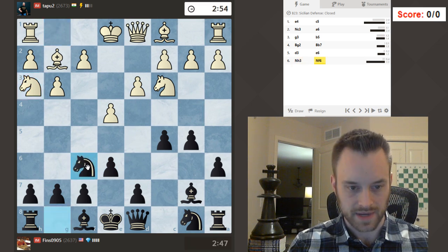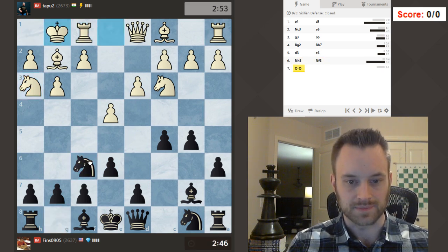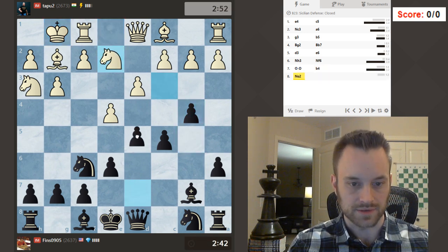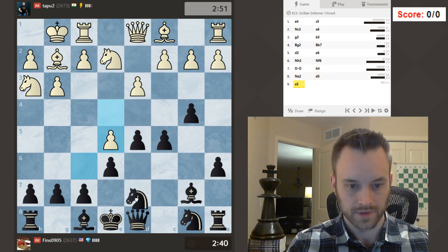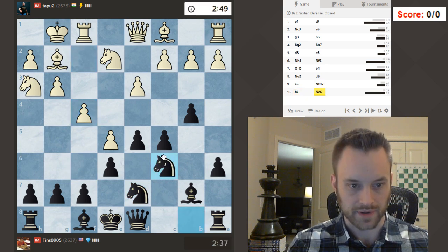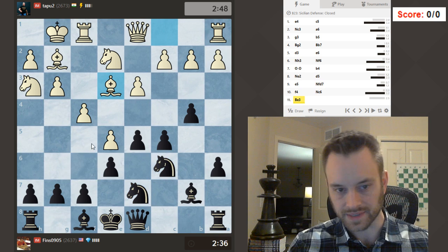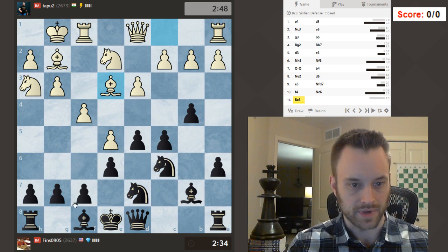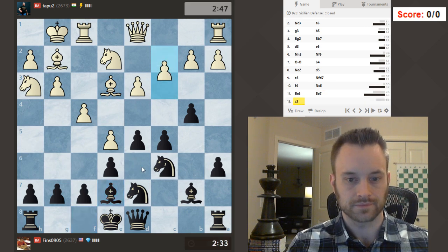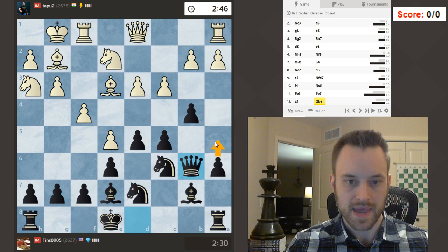Knight h3. Let's play knight f6. Expecting castles, and I'll play b4 now, see where that knight goes. Goes to e2. So let's go d5. High-rated opponent here, 2673. I like my position so far, though. Be nice to have a knight on f5, but we can't be choosy. Let's play bishop e7. And I'll go queen b6. Maybe a5 coming.